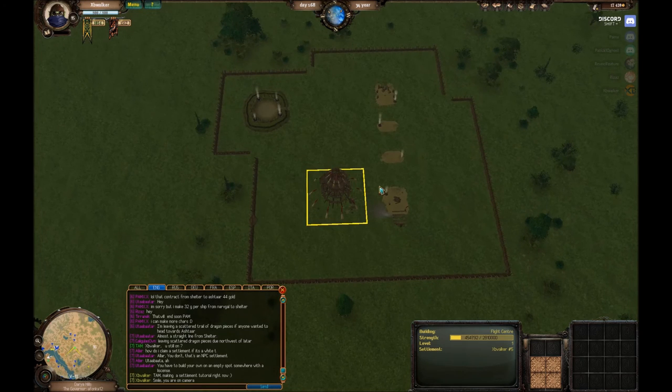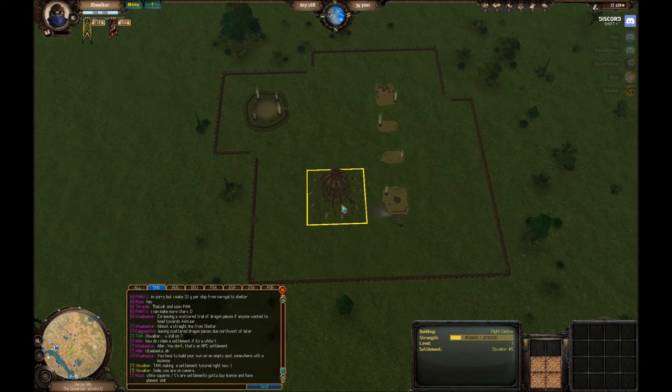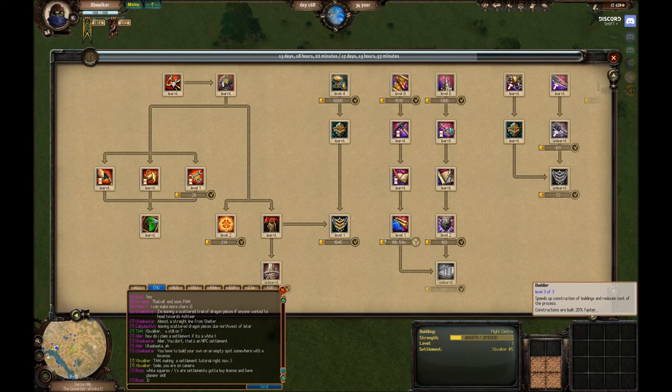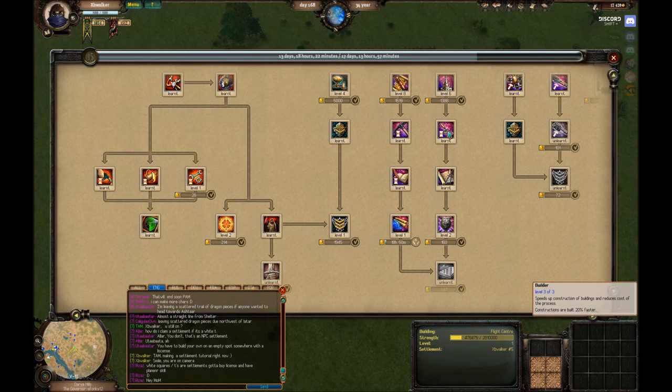Our settlement is building. If you want to make this go faster, there is a skill for that called Builder, which speeds up the construction of buildings and reduces the cost of the process - meaning if I want to build a farm, it's 5 to 10% less at level 1, 15% less at level 2, and 20% less at level 3. Also, Architect makes your buildings 25% stronger and they are repaired 35% faster. Your buildings do decay over time, so this skill is pretty cool - it makes your buildings a bit stronger, and if you're gone for five or six days and come back and want to repair it, it'll be that much quicker and a little bit less painful.